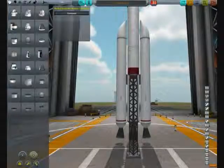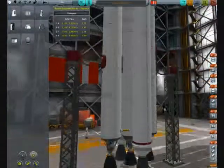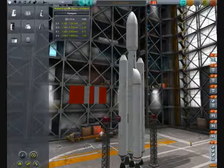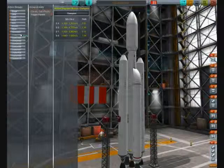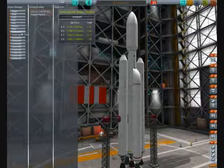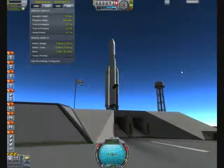Howdy everyone, Waffles2 here. After the embarrassing debacle last time where mission control lost contact with their mission for about a month while Jerekin was busy accomplishing all manner of things, we've decided to build a communications network around Kerbin so we can relay comms back to mission command from any point around Kerbin, as long as it's not blocked by the planet.